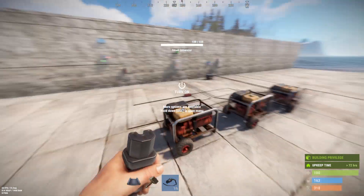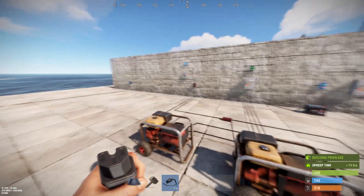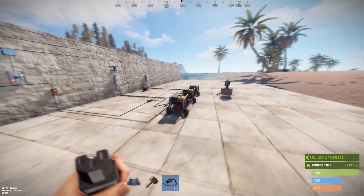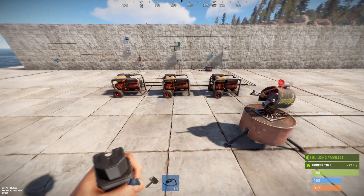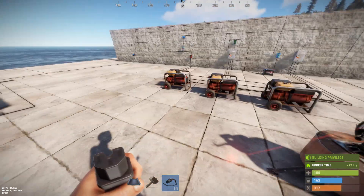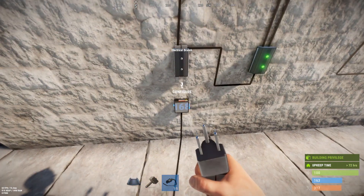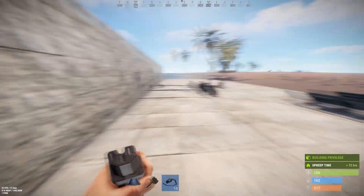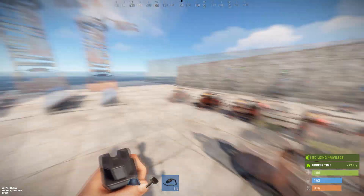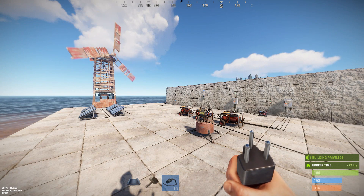When you drop below that threshold it will fire up your generators to take over. When you go above the threshold it'll shut off the generators and you'll go back to your main power. Do note that there is a cutover time. Watch this — when I disconnect the main power you'll see the turret turns off, generators start, and then the turrets turn back on again. So there will be a couple seconds of delay between them blowing up your main power and your turrets coming alive again — that's just how Rust works. And then I get my main power back. You hear the generator stopped. Turrets did not reset because when you're going from one live source to another you don't actually lose power.